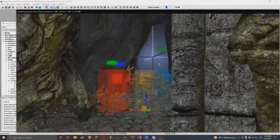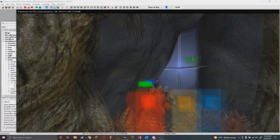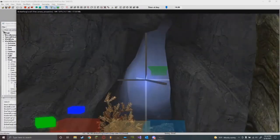With cave entrances you run into this problem a lot. A lot of vanilla caves tend to use just non-shadow omni lights. I've used shadow lights here sometimes - it depends on whatever you're feeling - but most people just put a non-shadow omni light on cave entrances because it gives more budget for the rest of the cell.